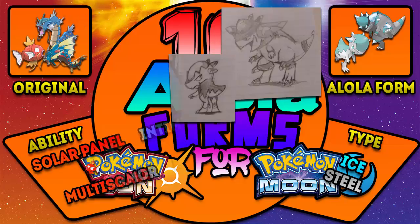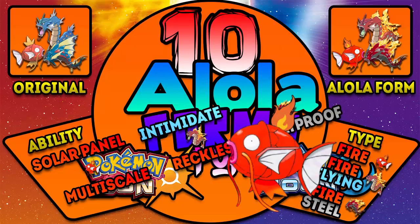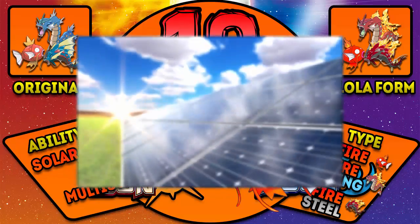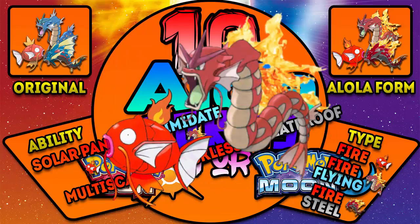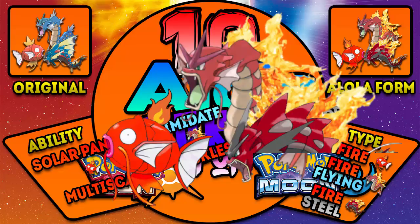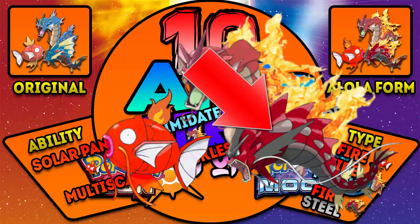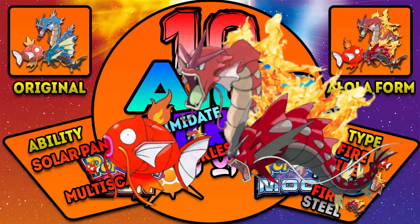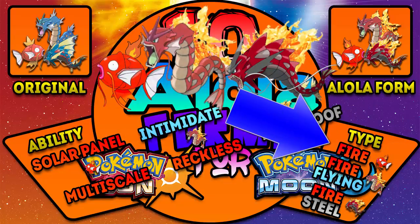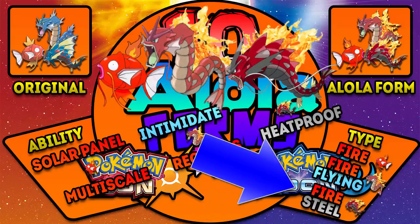Number 10: Magikarp, Gyarados, and Mega Gyarados. It's time for the best fire-breathing dragon — sorry Charizard. Alola Magikarp would be Fire type with a flame instead of the yellow crown, found in the volcano area. Alola Gyarados would be Fire/Flying — literally Charizard, except better — with flames running along its orange-red body. Mega Alola Gyarados would be Fire/Steel with a giant sail on fire and steel sword fins. Magikarp: Type Fire, Ability Solar Power, Hidden ability Multiscale. Gyarados: Type Fire/Flying, Ability Intimidate, Hidden ability Reckless. Mega Gyarados: Type Fire/Steel, Ability Heatproof.